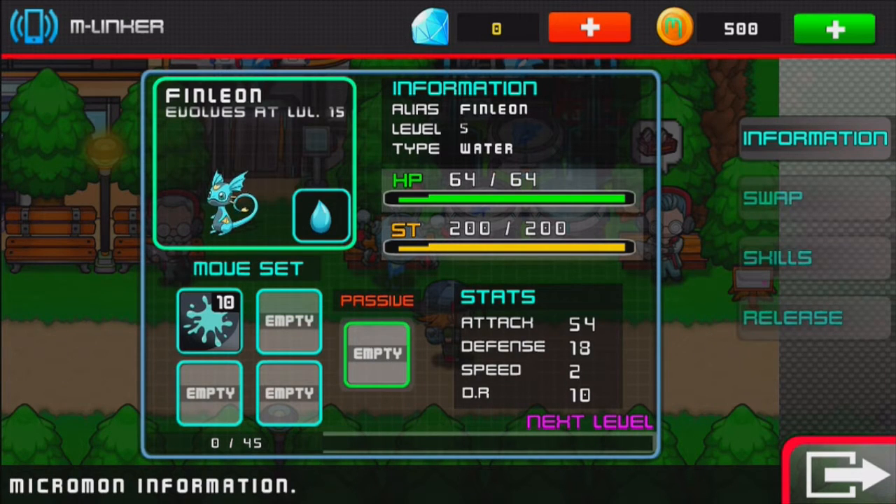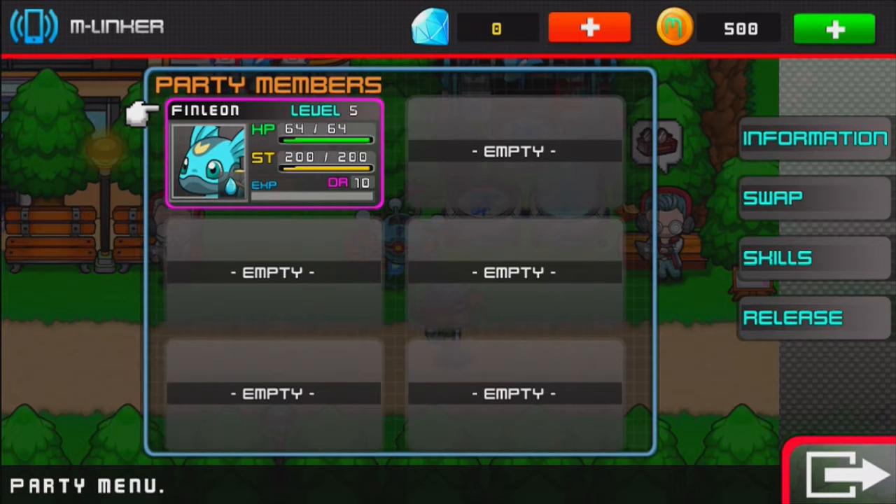Type: water. He has one move right now. Here are the stats: attack, defense, speed, and DR. Attack and defense are obvious. The higher the speed, you get more turns. So next level, he needs 45 experience. That's pretty much it on that.